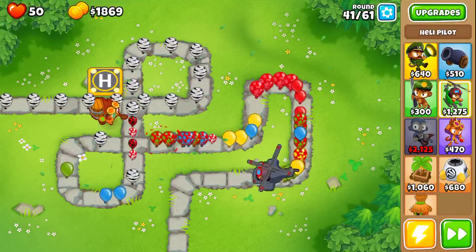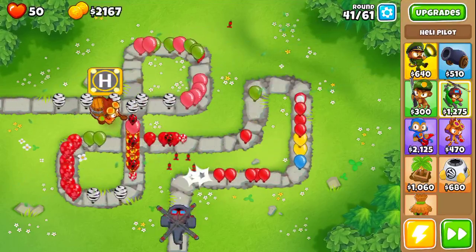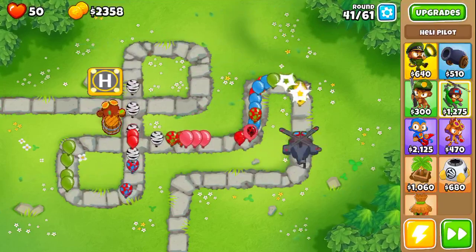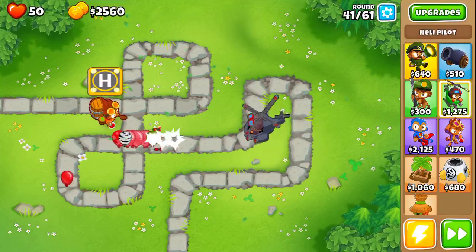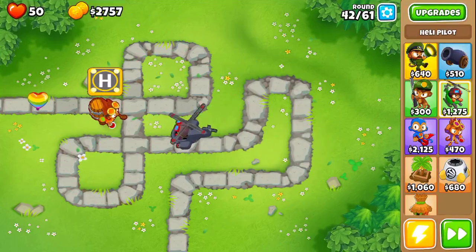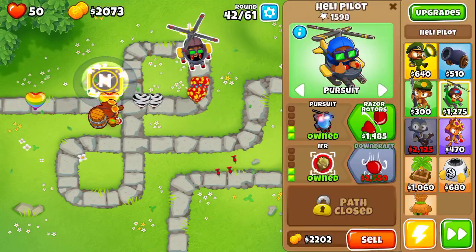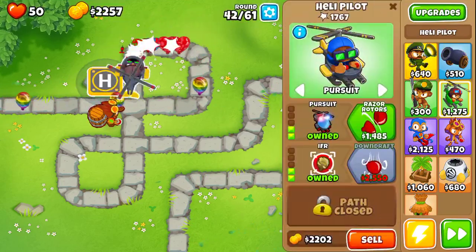This all happened because I had all those starts on and bought late — hopefully no restart needed. We're still going to go for the IFR for camo detection and then for the downdraft.